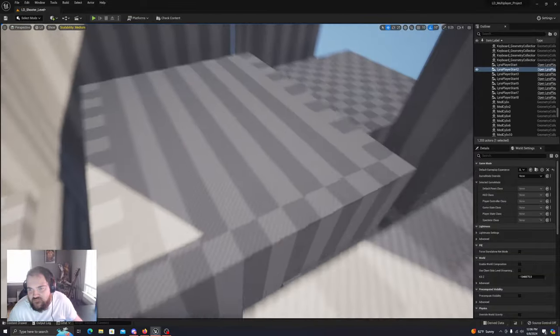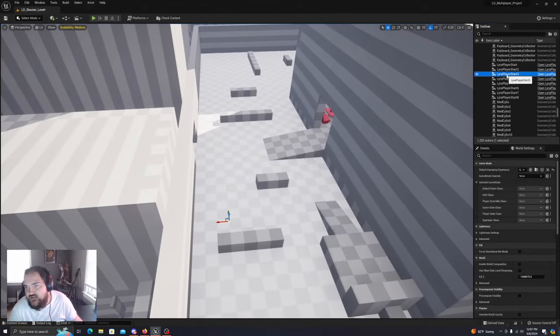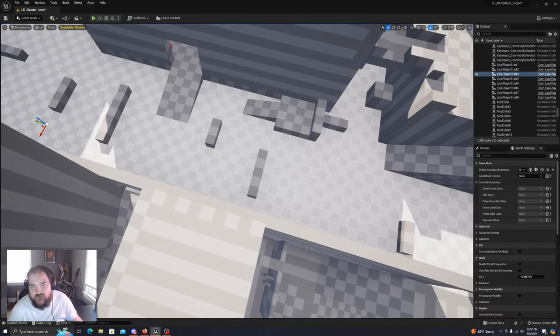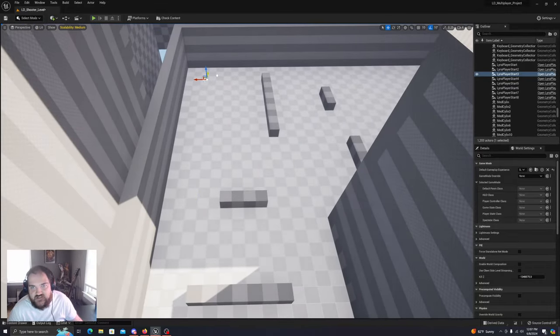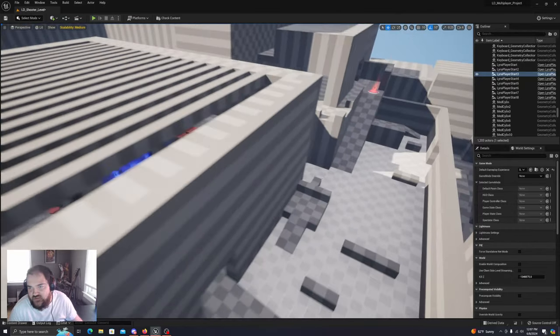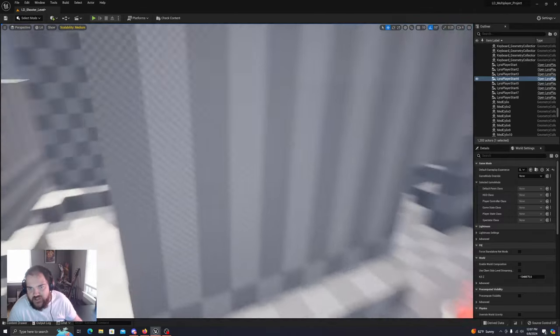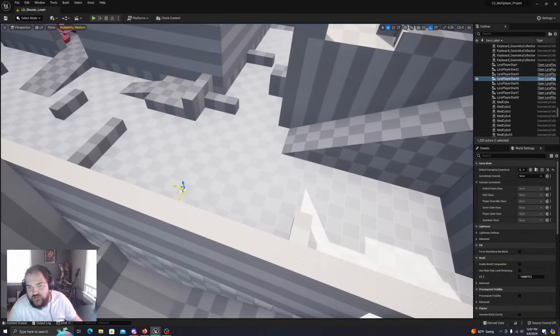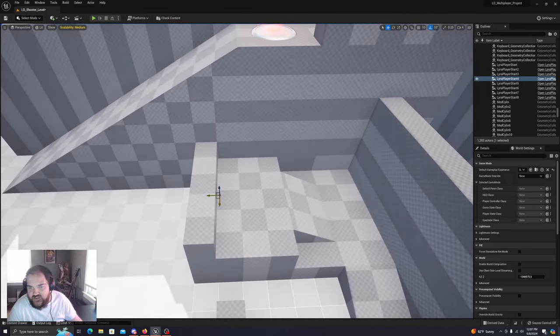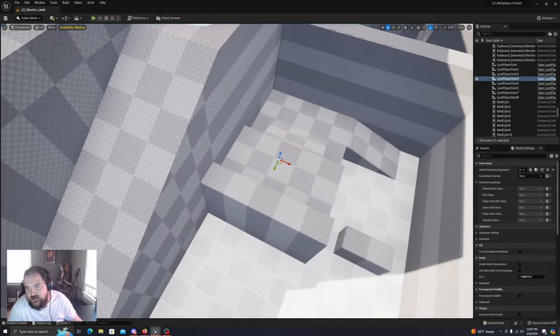We have a spawn point here, right here, and then a spawn point down there. I'm not even really opposed to having a spawn point over here — I think we can just make this a spawn point. We might want to have a player directly coming into this, but that might not be the end of the world. I can also place a spawn point either on here or actually up here.